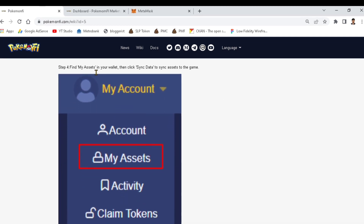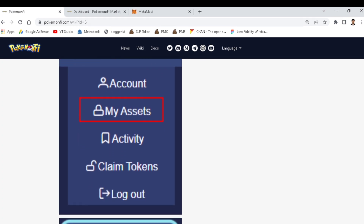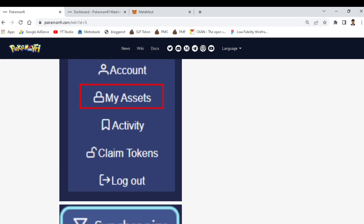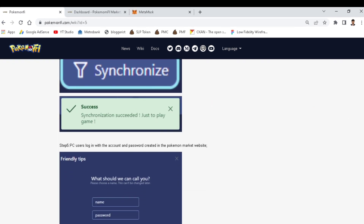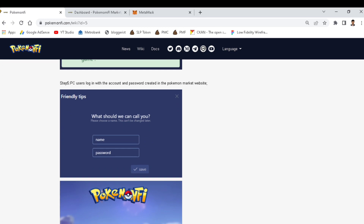Step four: after logging in, find the asset in your wallet and click sync data so you can play the game. After syncing the assets to the game, just click synchronize and the synchronization will succeed, allowing you to play.